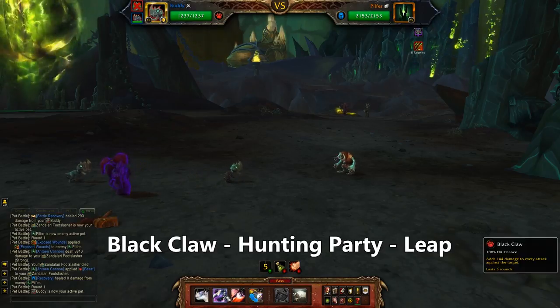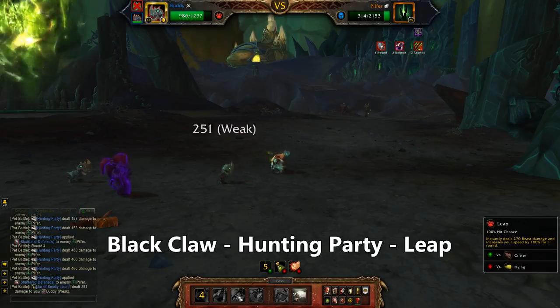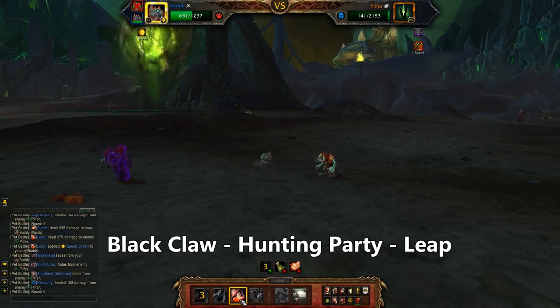Bring in your favourite Zandalari combo render and use Black Claw, then Hunting Party. The first round is only okay, but after that it really kicks into high gear. Problem solved.